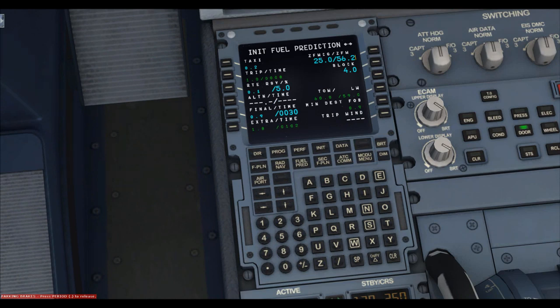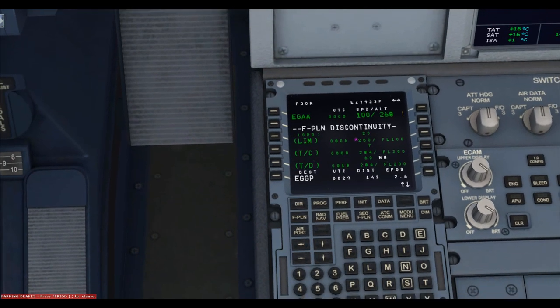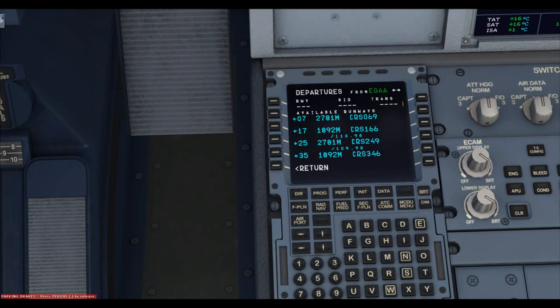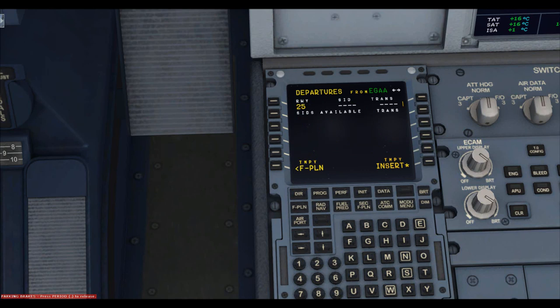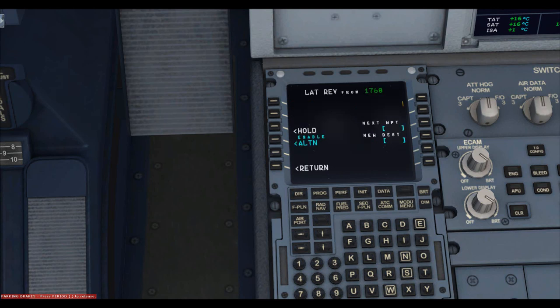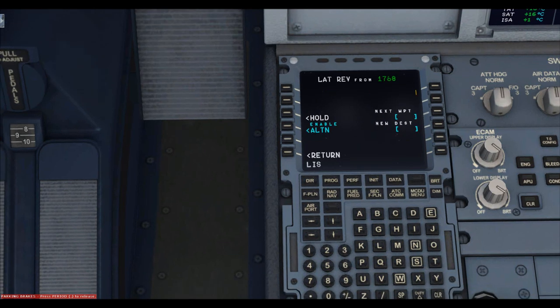Head over to the flight plan page, select the top left on the departing ICAO and press departure. We're going from runway 25 — insert that. There are no SIDs as mentioned in part 1, so it's usually just an ATC conditional clearance. Since we're not using ATC, from the second waypoint down we go direct to the first waypoint on the flight plan, which is Lisbo.